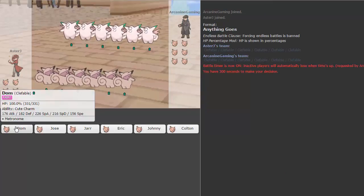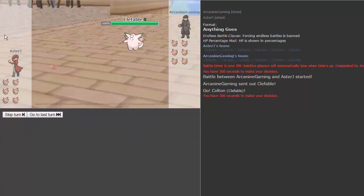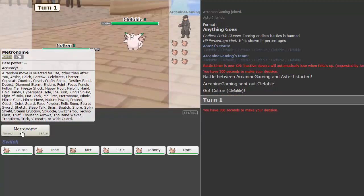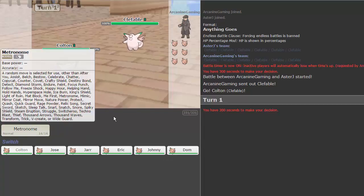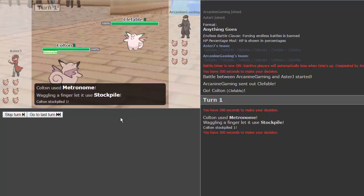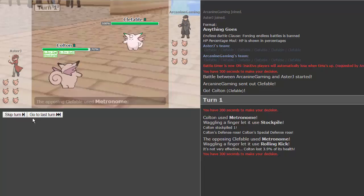Alright guys, here we are for game two! This time we have nicknames. We're gonna lead off with Colton — he's our first opponent in the NBA. We named all of these Clefables after our friends from the NBA. We get stockpile on the first metronome as he goes for rolling kick, which is not gonna do much at all. Thanks to that stockpile we get some nice boosts.